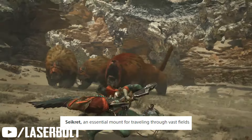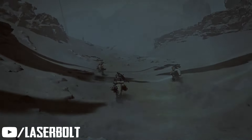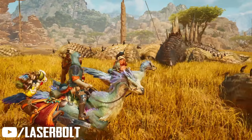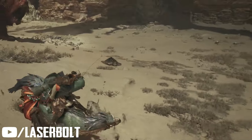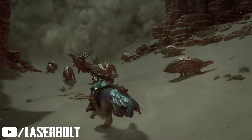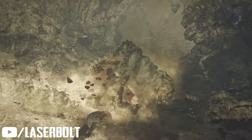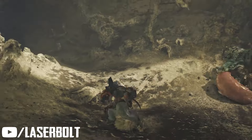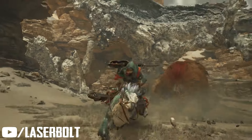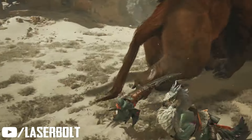Next up is the Seikret — and yes, that's how it's pronounced. The Seikret is going to be your brand new mount, your true buddy once Monster Hunter Wilds releases. It looks pretty cool. The Seikret uses a strong sense of smell and can automatically take you to a destination you've specified on the map, so you don't have to manually control it. It will also allow you to recover health, sharpen your weapons, gather materials, and keep you away from danger since it's very fast.